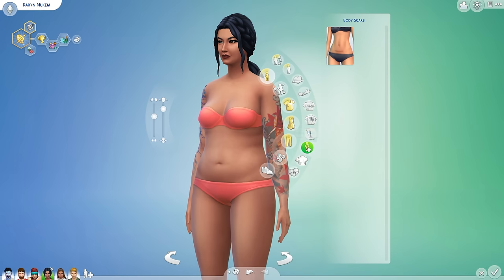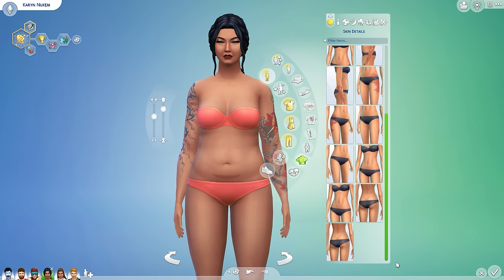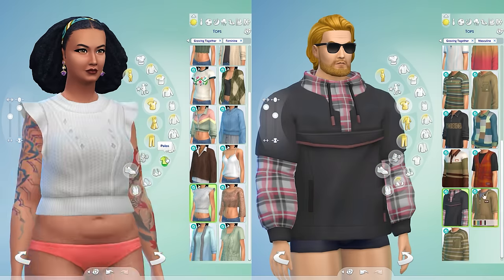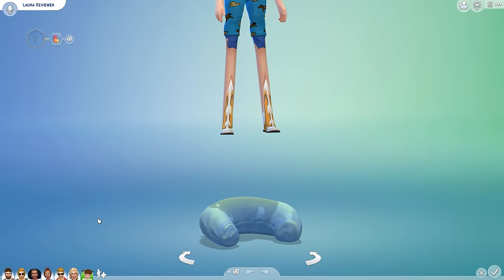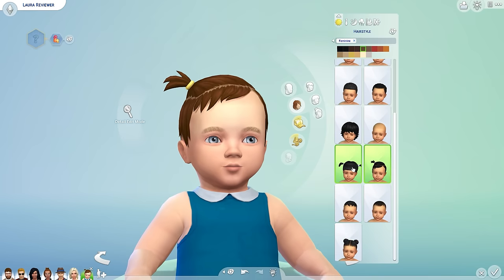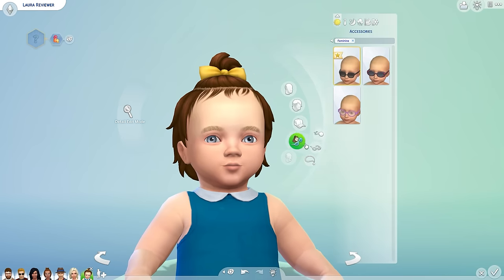There are now also things like C-section scars and stretch marks available, along with all the standard new clothing, hair, and accessories expected from a new expansion pack. Mostly for young adults and beyond, as usual, but also for the new life state of infants. In theory anyway — I know you were a science baby, but maybe science went too far. My bad, I forgot I installed a CAS animation mod; it was fine with that removed.